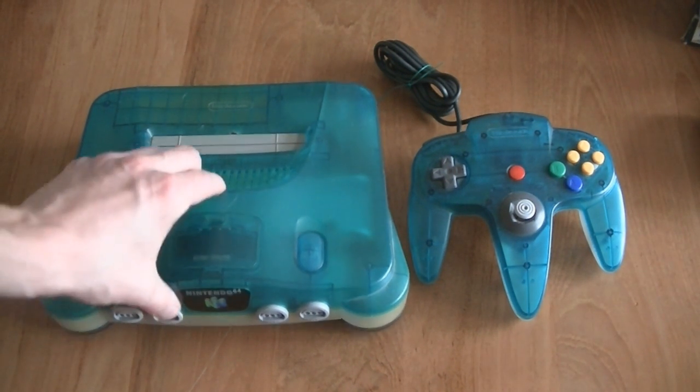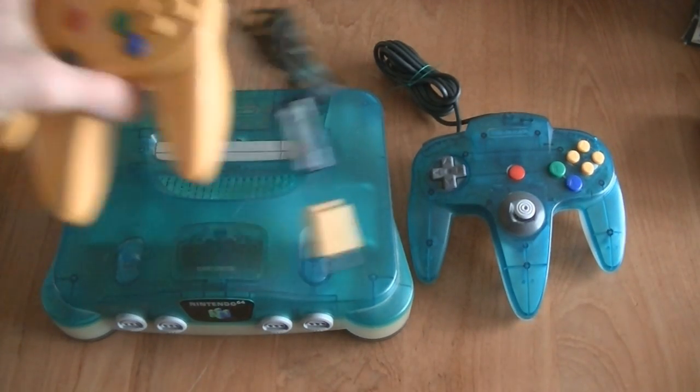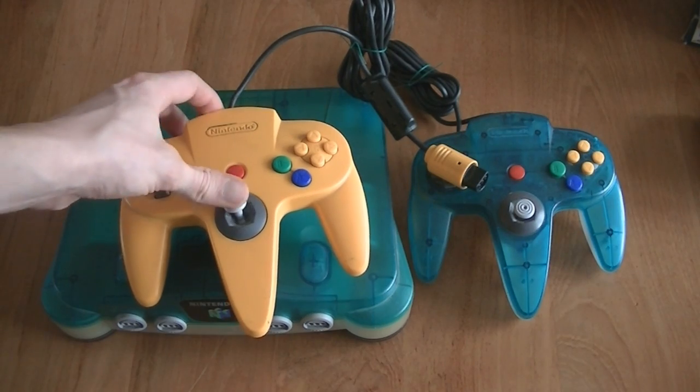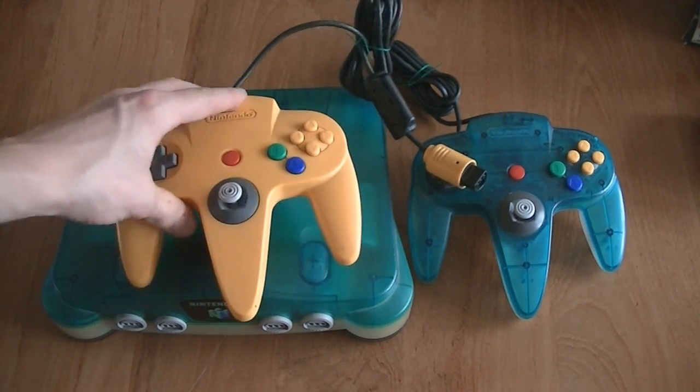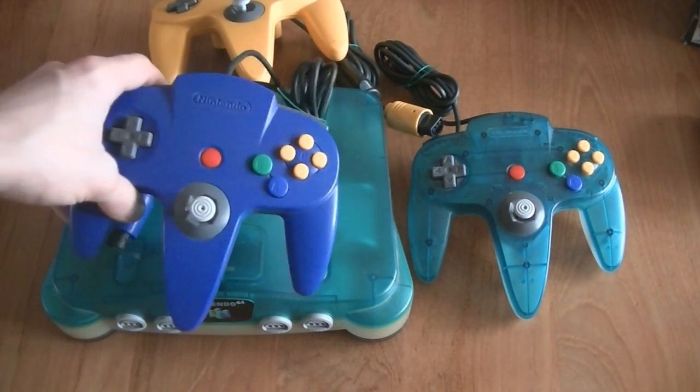This is a Nintendo 64 — not the Ice Blue, but the clear blue version with the controller. Also some spare controllers who look to have a good controller stick: a yellow one and a blue one.